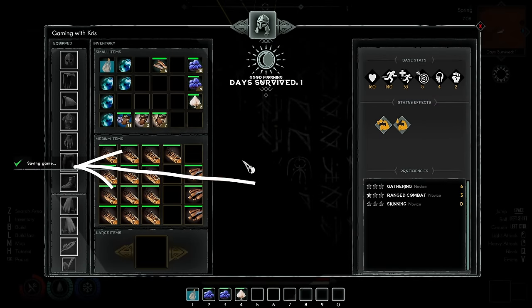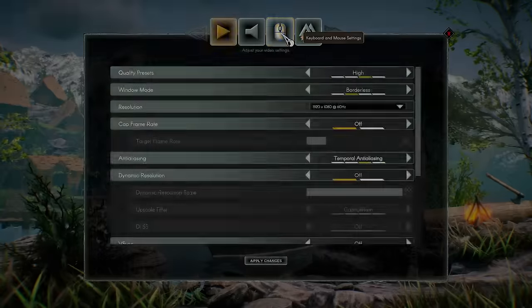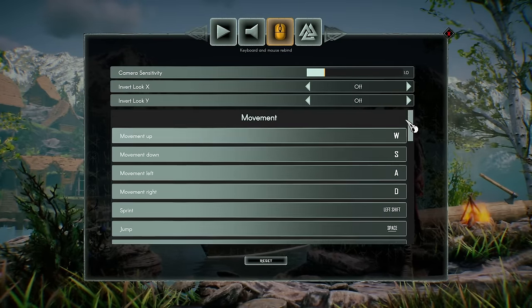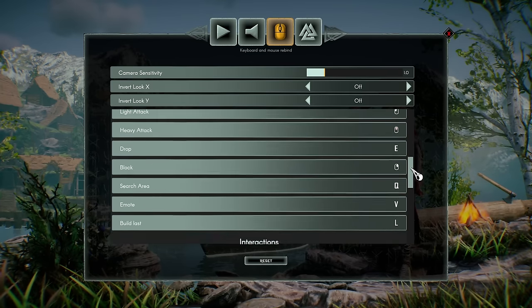The game auto-saves every morning, but F9 will save your game when you want. You can reassign the control keys in your settings. For example, I changed the buttons I use for roll, block, and scan — just the things that are more natural for me.